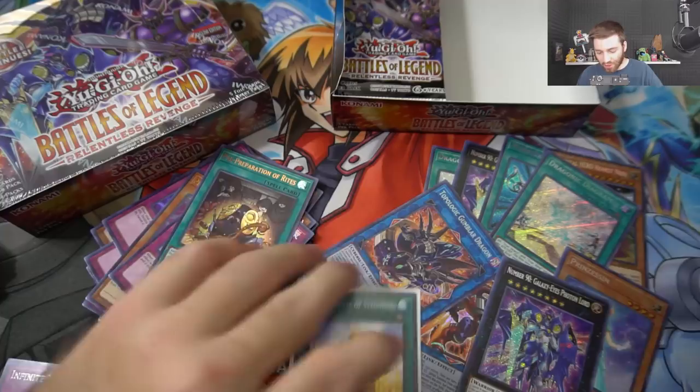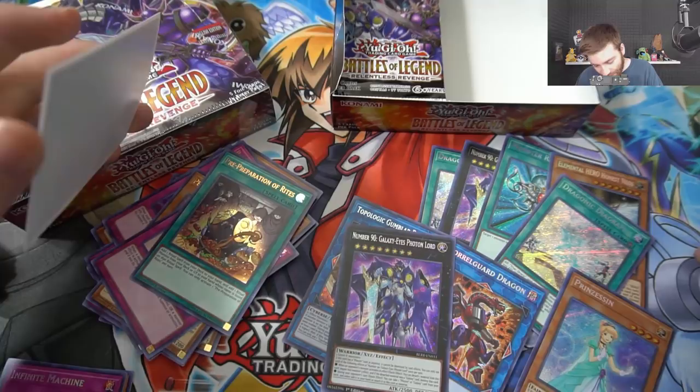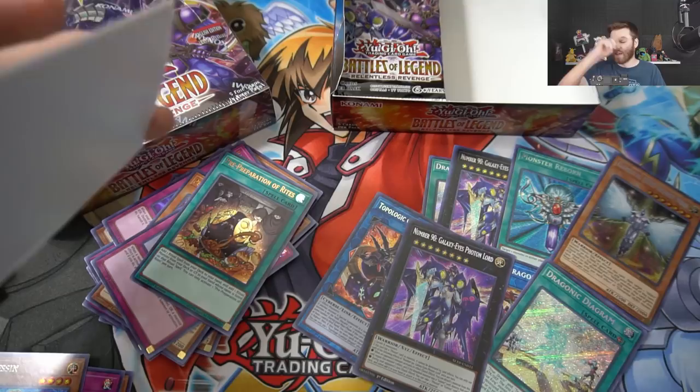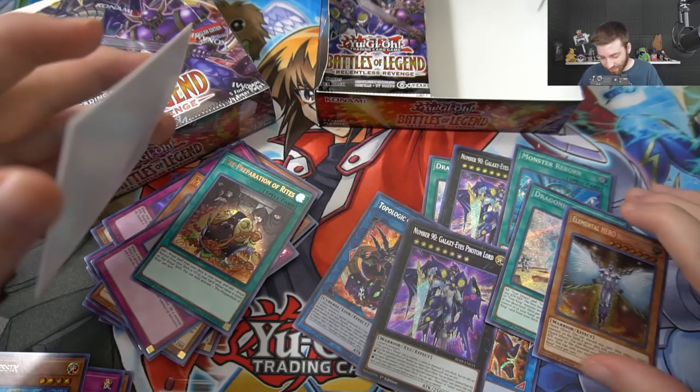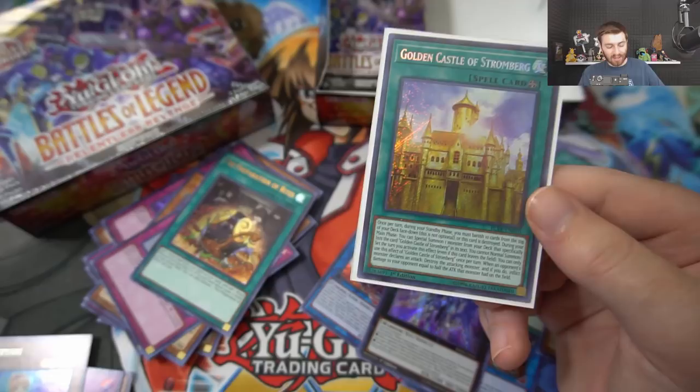Pre-Preparation of Rites and all the other cards we just pulled. So far we have two Draconic Diagrams, Topologic Gumblar Dragon, Borrel Guard Dragon, Number 90 Galaxy-Eyes Photon Lord - this one isn't that great but Honest Neos and Monster Reborn are up there. These are all secret rares worth more than four or five bucks except for maybe Honest Neos. That's what's so good about this box so far - we pulled two Draconic Diagrams and just got Golden Castle of Stromberg!